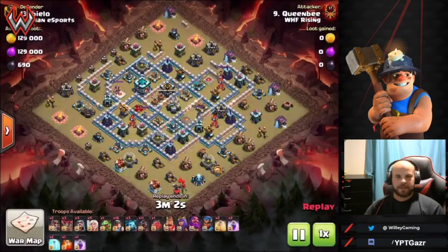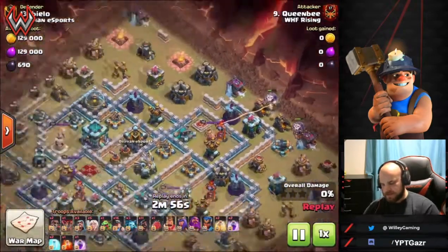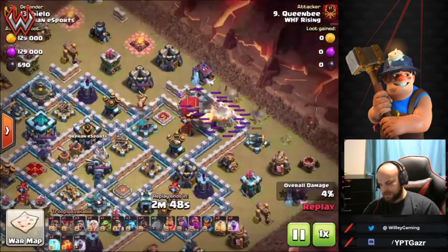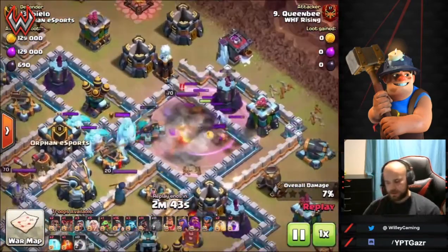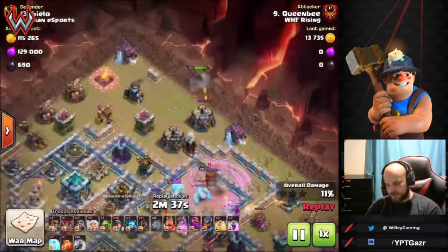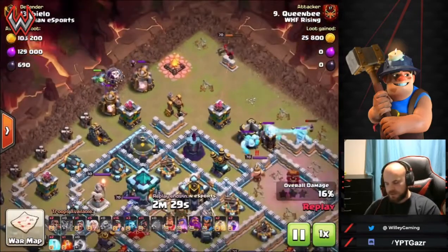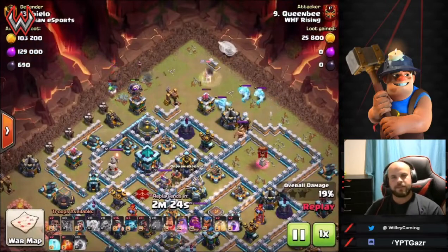For the last replay, Queen B is coming in. This will be another yeti bomb but different because this isn't a ring base — the yeti bomb comes in early to get early value, targeting this inferno tower and scattershot along with a rage spell. Not only does it clear that compartment, but it gets buildings around the outside too. A wizard comes in to help funnel the queen, and a baby dragon and balloon help push her toward the town hall.